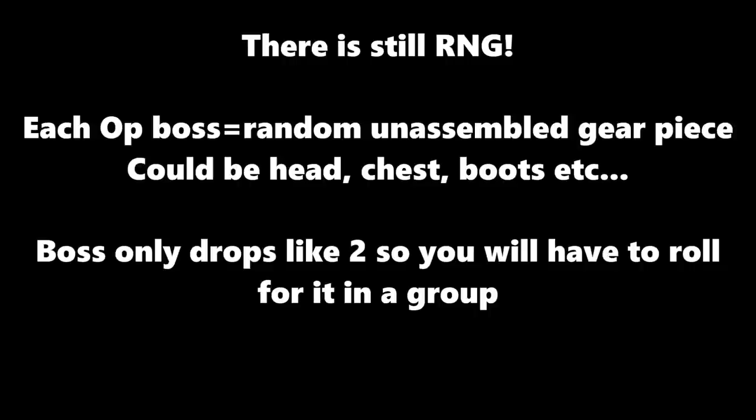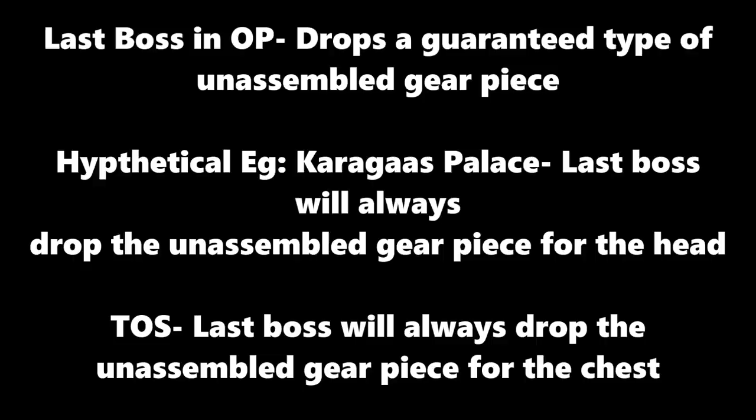However, the last boss in an operation will drop a guaranteed unassembled gear piece for a specific slot. For example, the last boss in Karagga's Palace might always drop the unassembled helmet piece, while the Revan encounter in Temple of Sacrifice might always drop the upper body armor. So if you're hunting the helmet, you know you need to run Karagga's Palace. That's how they're eliminating the RNG — you know which boss drops which specific piece, so you keep farming that boss.